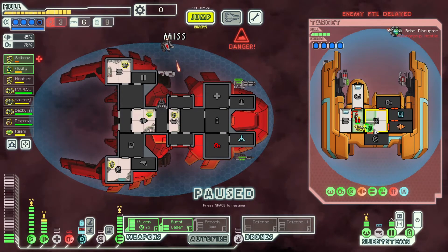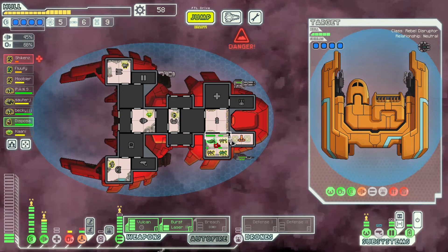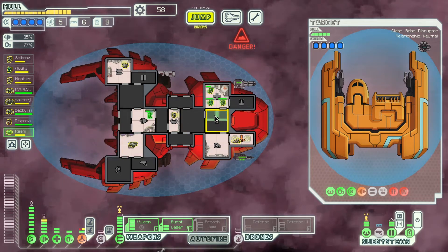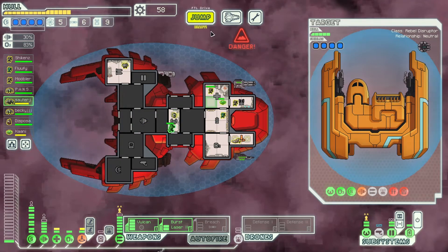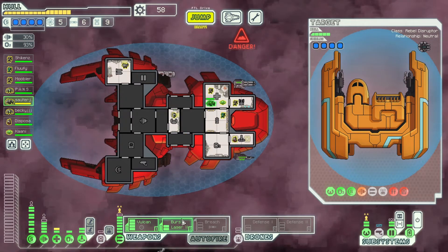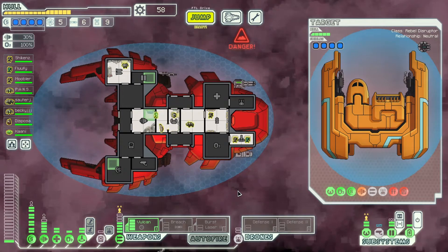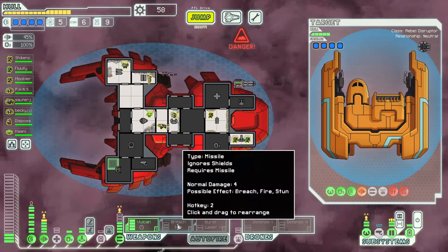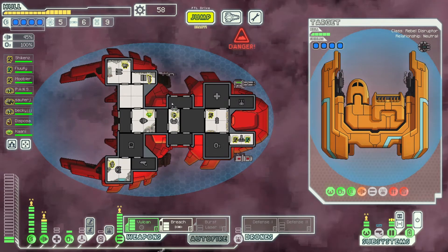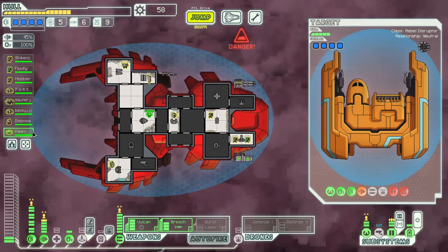The slug can teleport over. They have a repair drone which is really annoying because he's gonna be getting the clone bay repaired as I'm killing the crew. But we'll still be able to take him out pretty quickly. We got him — took a little bit of damage here and there, but not that much. There's no store so we can't heal up right before sector eight. But I think once we get to the rebel flagship we'll be fine — I'm just taking a little bit of damage on occasion.